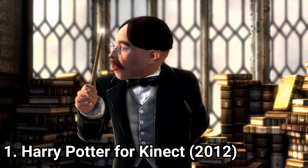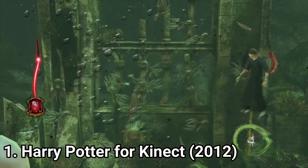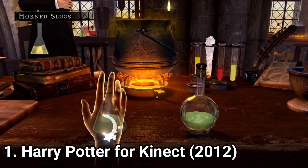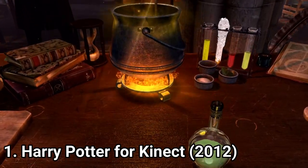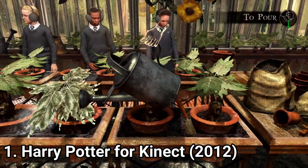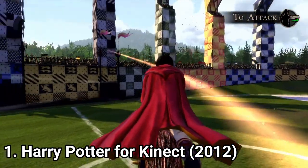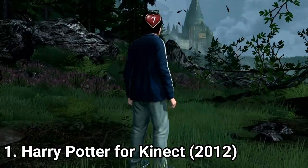For example, in the Tri-Wizard Cup, out of 3 tasks, you get to play only 2 of them. The gameplay is varied at first, starting with brewing potions and doing some herbology classes, but the game also has repetitive parts, like the minigames where you have to jump and dodge.